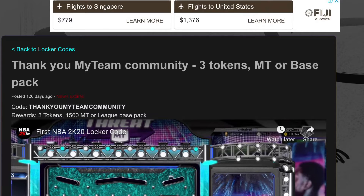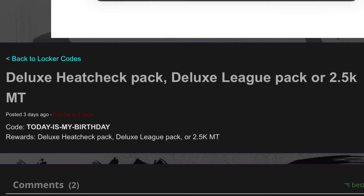For the next one: 'thank you my team community' — that gets you three tokens, MT, or a base pack. No space, just 'thank you my team community.' The final locker code is 'locks teacher pack deluxe leak pack' or 2.5k MT.